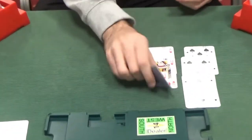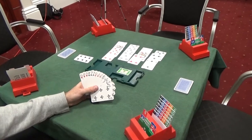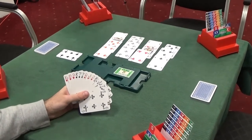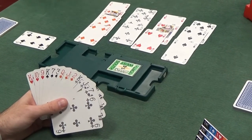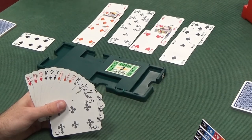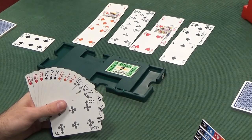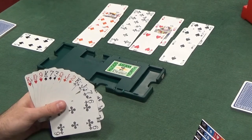Now to present the dummy. In a no trump contract, you want to count your top tricks and then look for extra tricks. Extra tricks normally come from length, but sometimes from sheer power. Let's count our top tricks: we've got 4 diamond tricks, 3 tricks in hearts — that's 7. We've got no top tricks in clubs because we're missing the ace, and no top tricks in spades because we're missing the ace. So we've got 7 top tricks, all in the red suits. Extra tricks potentially come from spades or clubs.